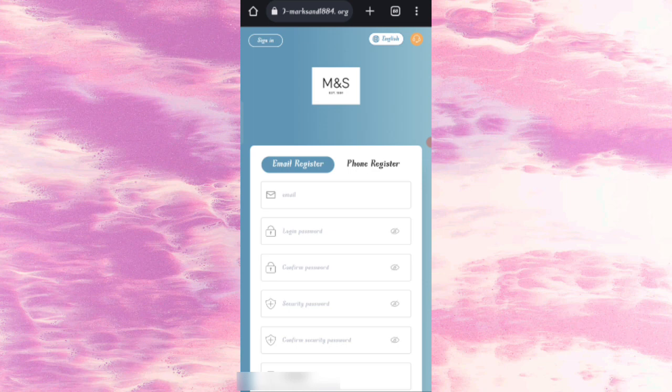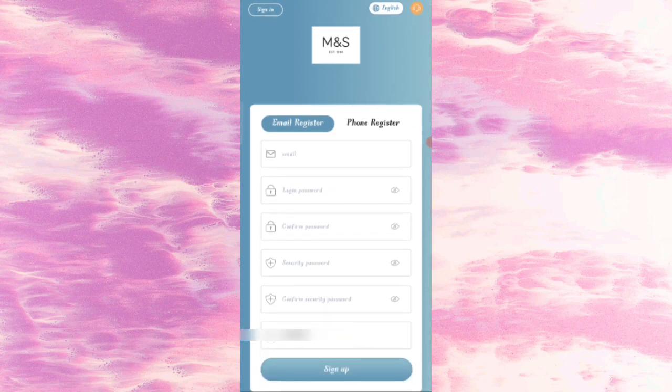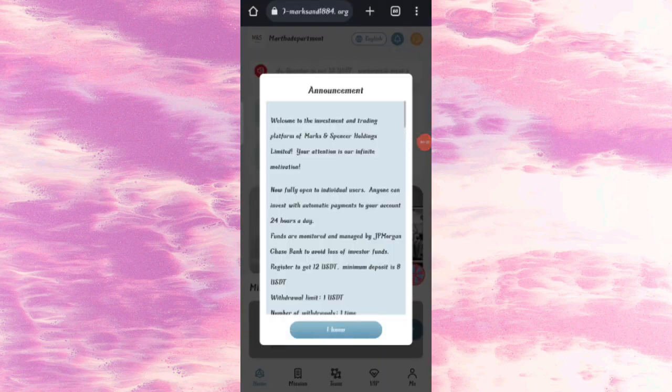First of all enter your email, then enter your login password, then enter your confirm login password, then enter your security password, then enter your confirm security password, then enter my invite code. After that, click on Sign Up Now. After you sign up your account, you will see this type of interface.